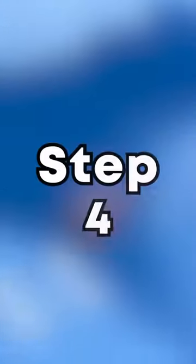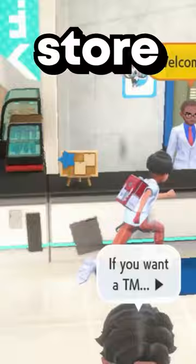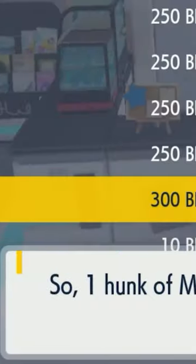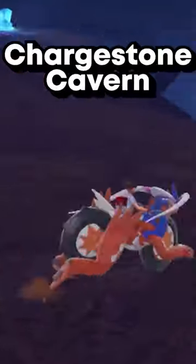Once you finally catch it, it's on to Step 4: head over to the Blueberry Academy and go to the school store to buy a Metal Alloy for 300 BP, which is a lot. Or you can get a free one from the highest point in the Charged Stone Cavern.